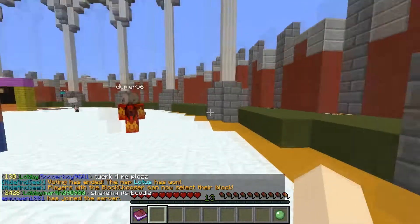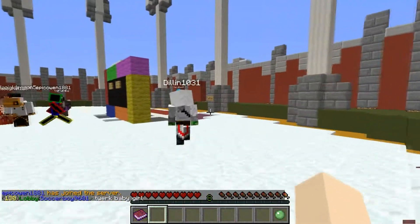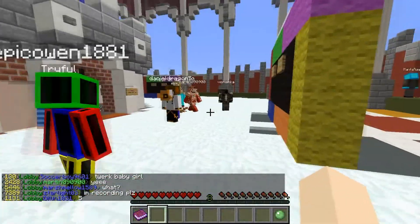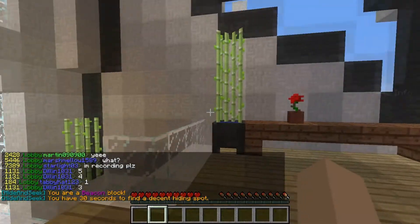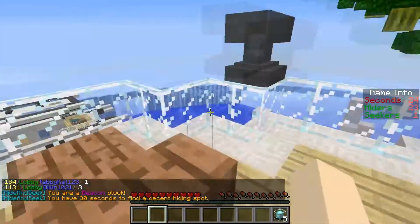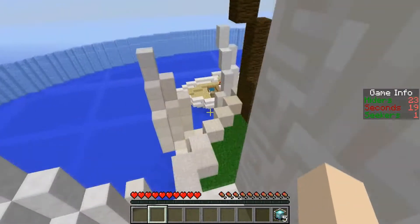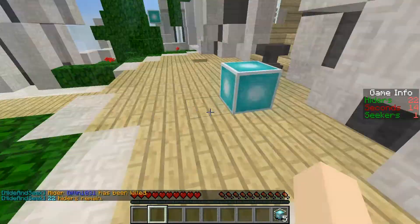This is really fun with other people and friends because everyone will be talking to each other, and then you see a Seeker run by you — and they'll run right by and look at you and won't see you. You can see how everyone is different blocks here. In the lower section of my Quick Toolbar, there's a beacon with five seconds next to it — so I am a beacon, that's my block.